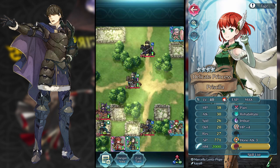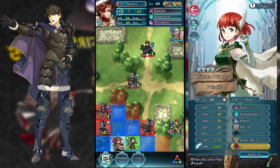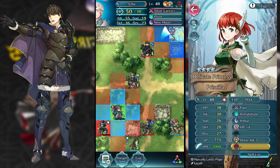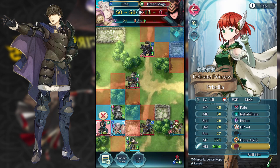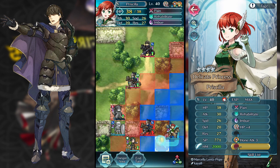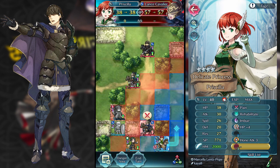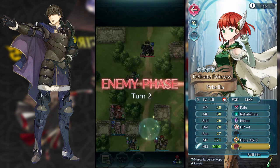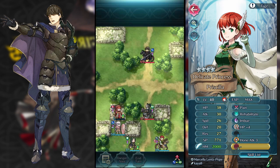At this point, I can use my Ryoma to get rid of this bow Cavalier — pretty easy. Wings of Mercy is of course really, really useful, one of the most useful abilities in the game. I'm going to use my Priscilla to move her closer to all my units and actually Pain her, then use my Sorin to finish the Lance Cavalier. So now at this point, it just came to the same conclusion.